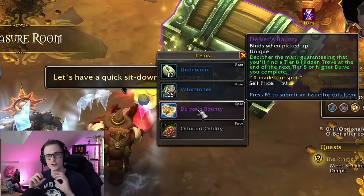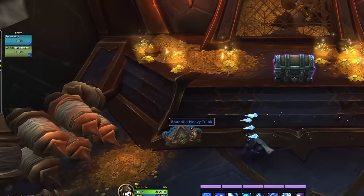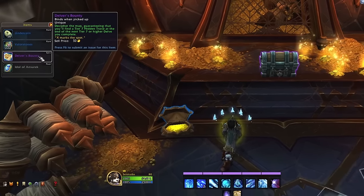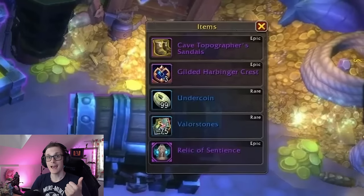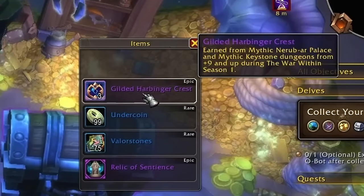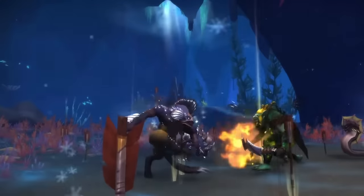We don't know yet how rare this treasure map is supposed to be or the intended drop chance. I only saw it twice in Blue chests when doing Bountiful Delves. It is also unclear whether the increased item level from this epic chest is meant to be higher than normal. A Tier 8 Bounty Map that I completed dropped more Valor Stones, more Undercoin, a 610 item level Hero Track Boots, and Gilded Harbinger Crests that are meant for upgrading mythic level gear. That is just bonkers, but it's one of the things that will keep people grinding Delves for much longer into the season.